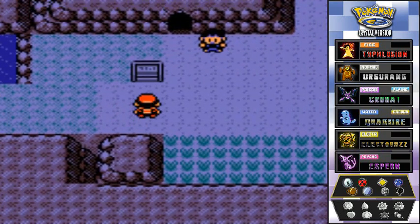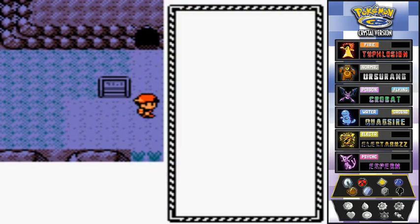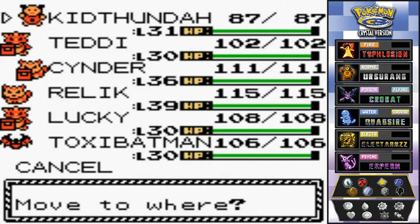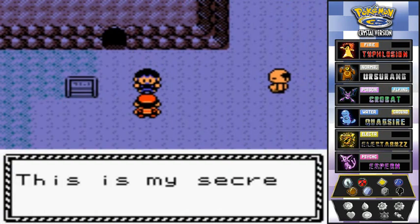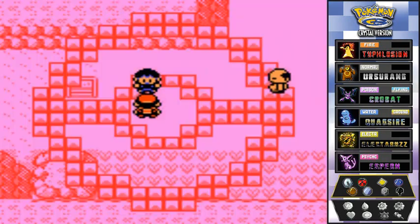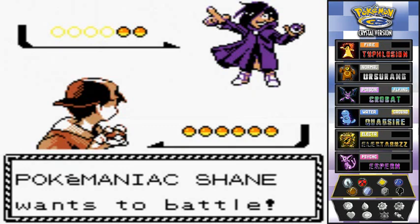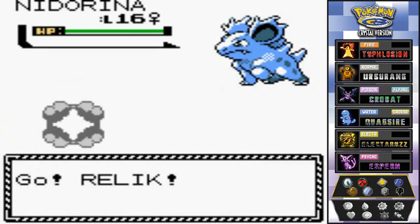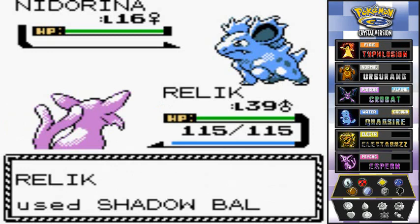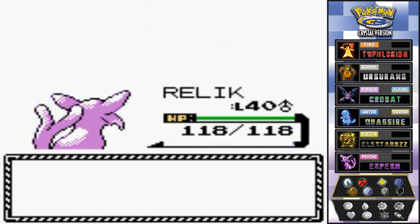Here we are near the waterfall cave — still not going in there. More Pokemon trainers right here, let's go with Relic. Shane wants to battle us and he's got a neat arena. Let's go with Shadow Ball right here — eat that! And Relic is the first Pokemon to reach level 40, probably because we worked hard to evolve it.